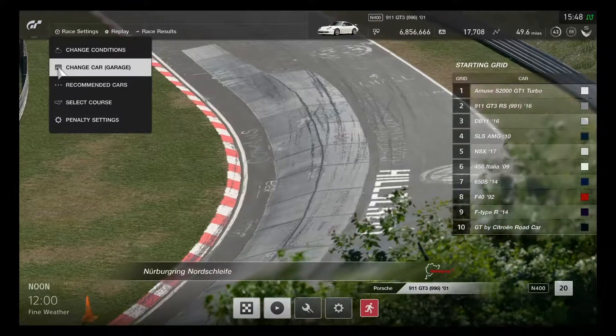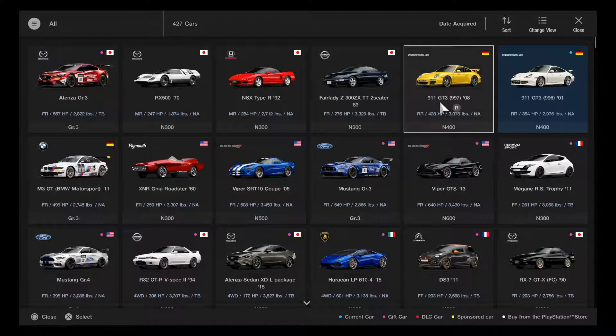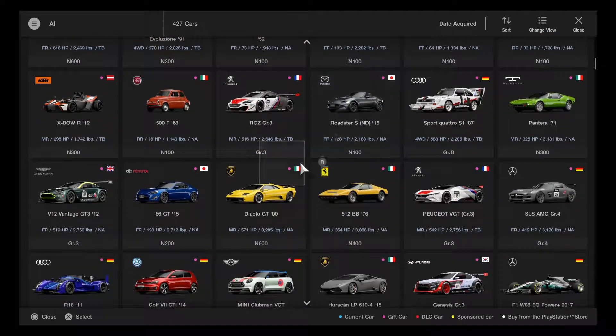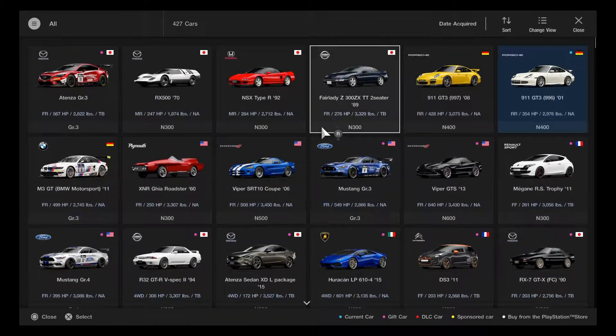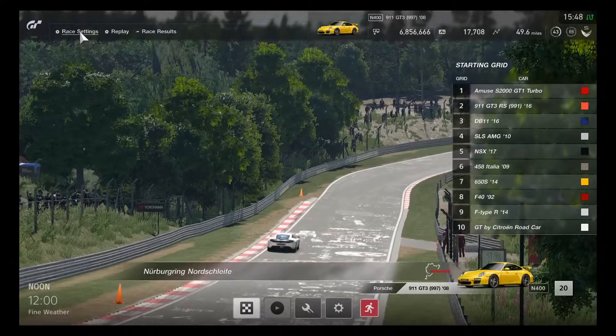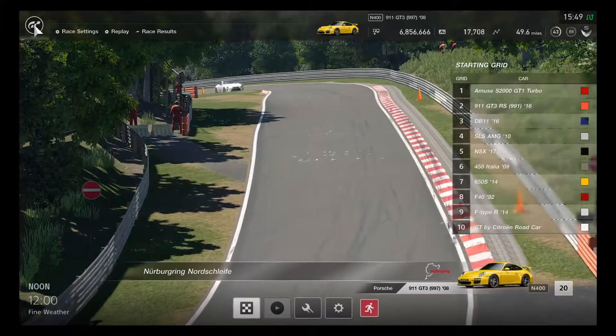Now it's time to change Porsche models — I'm about to start using the 911 GT3 model 997, and this time it's going to be the 2008 model with a different horsepower. Same drivetrain as the other Porsche, and the horsepower is 428 — that's a good standard horsepower. So I'll choose the 2008 Porsche 911 model 997. This is where the RS model was made — it's quite simple to see the different headlights changed, and each segment can have different models.